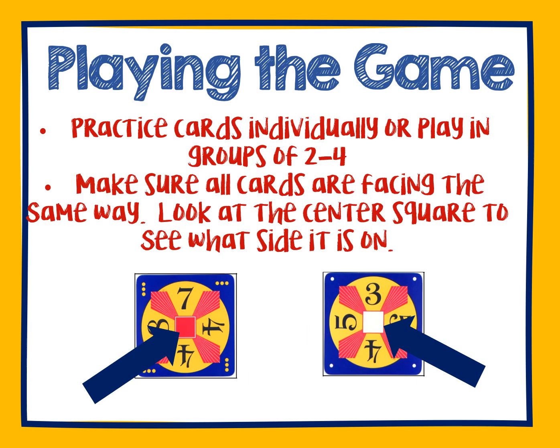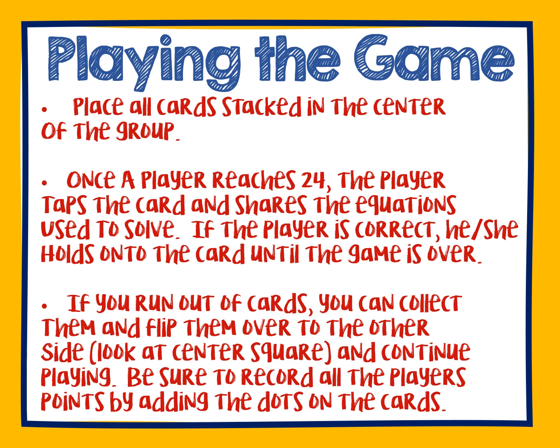Now that you know the goal of the game, let's take a look at what play in the game would look like. You can practice cards individually or you can play in groups of 2 to 4. Make sure all the cards are facing the same way — look at the center square to see what side it is on, so all cards have red on top or all cards have white on top. Place all the cards stacked in the center of the group. Each student will quietly think of a solution to reach 24, and once the player has a solution, the player will tap the card and share the equations used to solve. If the player is correct, he or she holds onto the card until the game is over. If you run out of cards, you can collect them and flip them over to the other side and continue playing. Be sure to record all the player's points by adding the dots on the cards.